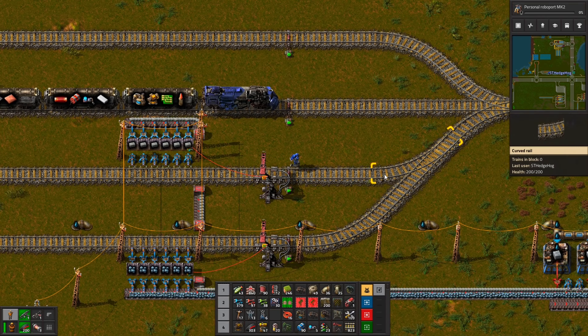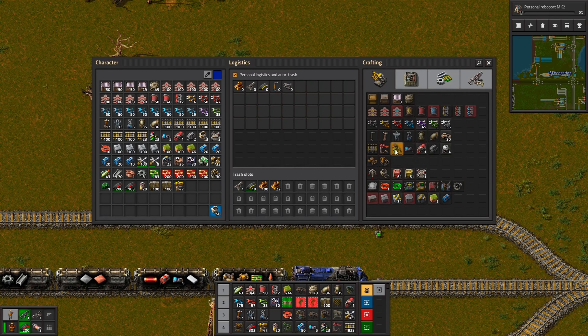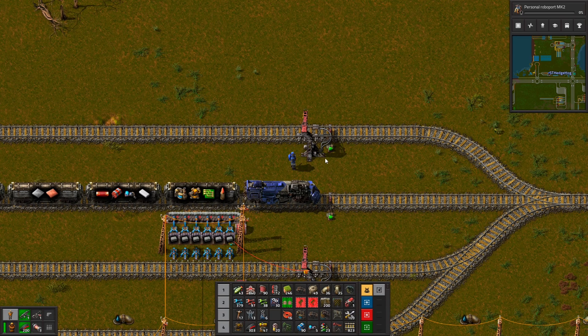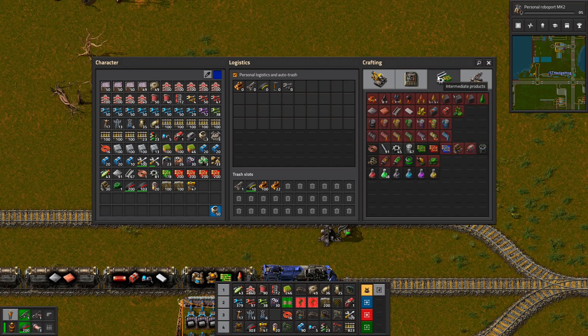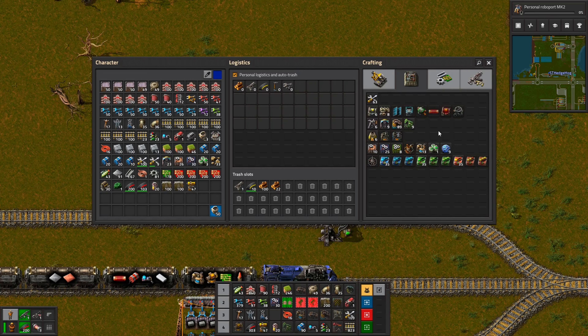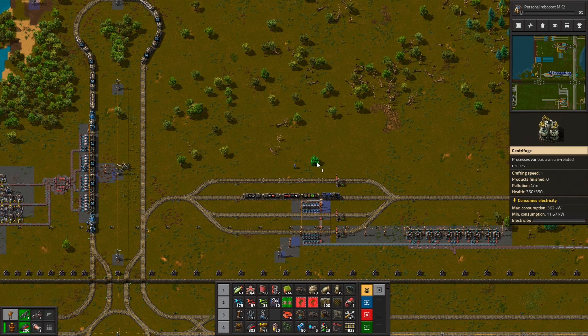We might have to do some more processing down here than I expected, but it's fine. We're going to have uranium be dropped off here. And then come up here - because we're going to need to be processing uranium. And then we can have a uranium pickup over there. I should really merge this down to six, shouldn't I? Do I want to do that though? Eight to six merger - I suppose I do.